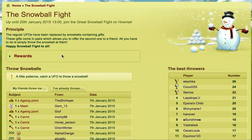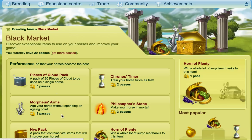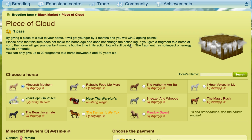Every time you use a piece of cloud you get two aging points back. If I just go into the black market and get a piece of cloud pack, and if I use a piece of cloud here, you can see that every time you use one you get two aging points.